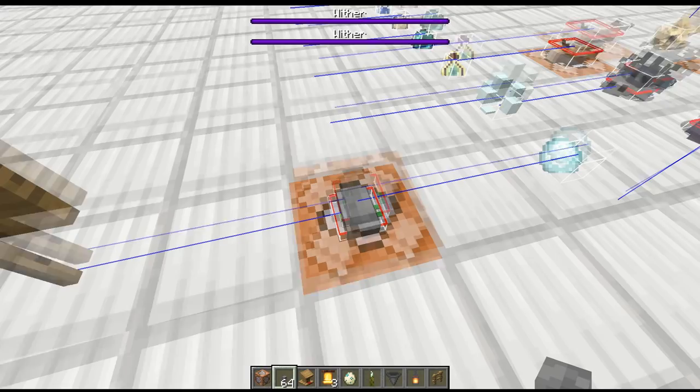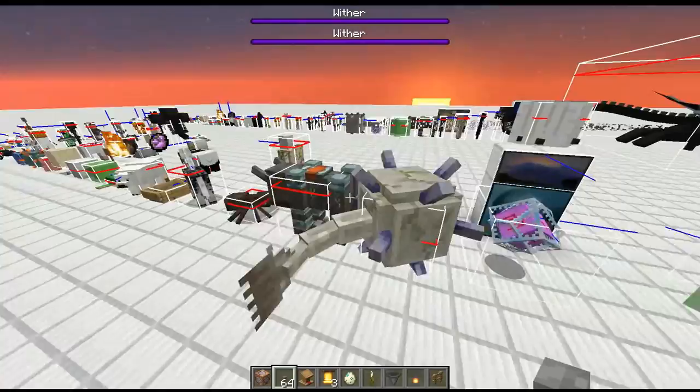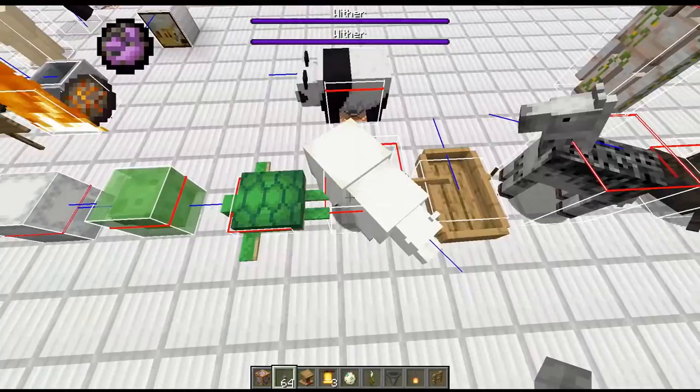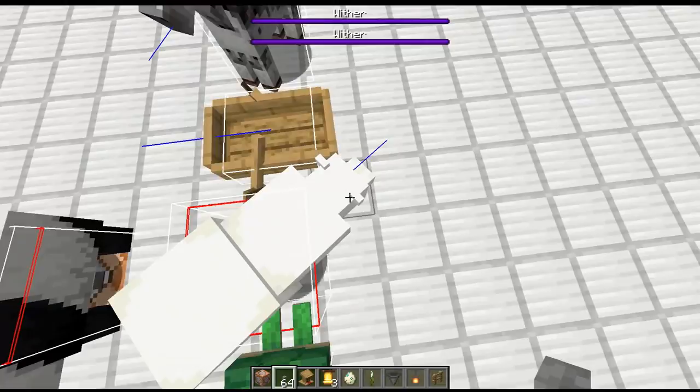This next category is the width of the mob — categorized by how wide they are. The first one is the Illager Beast, and the next one down is a spider, so he's just a little bit wider than a spider. As we go through, we can see the polar bear and panda are in the same category — both these guys are the exact same width. Even though the polar bear's rendering hangs over his hitbox, they are exactly the same width.